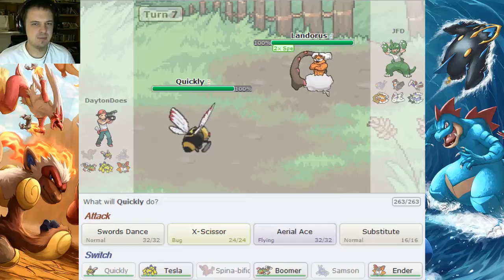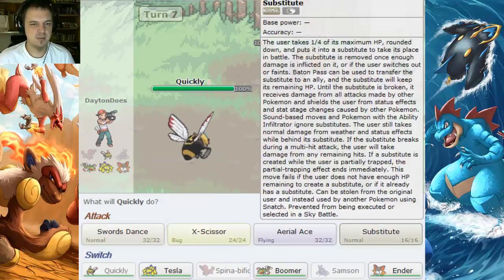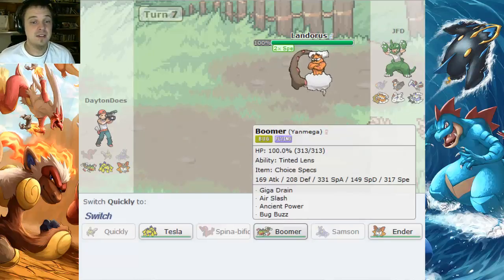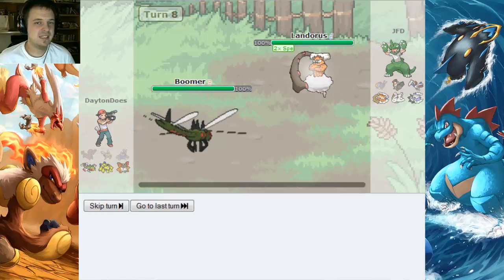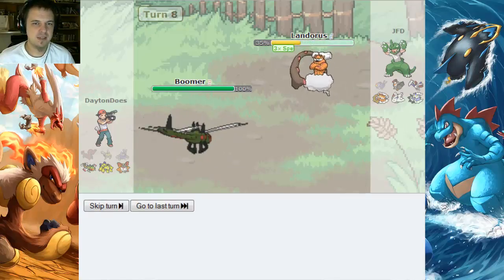The only thing I have is Substitute, which is not gonna outspeed whatever tricks he has up his sleeve. So we're gonna try and go for Substitute — no, not happening, we are fucked! I guess we're gonna try and get Yanmega in here — Air Slash. It's Specs as well. He goes for Rock Polish again, which I guess is okay. He knows there's not a whole lot I can do against him.